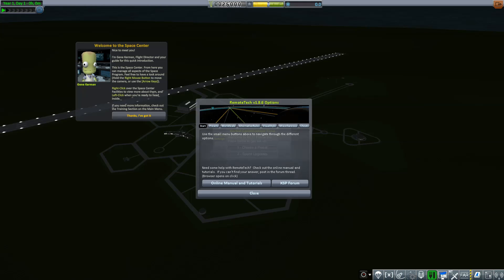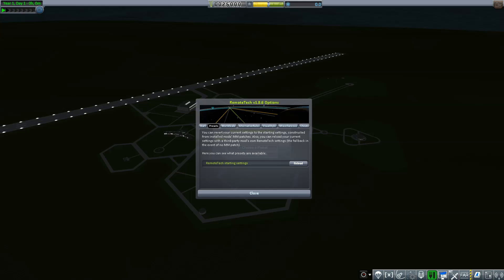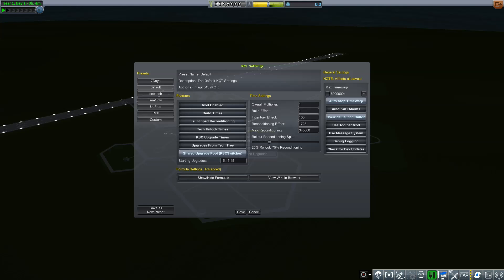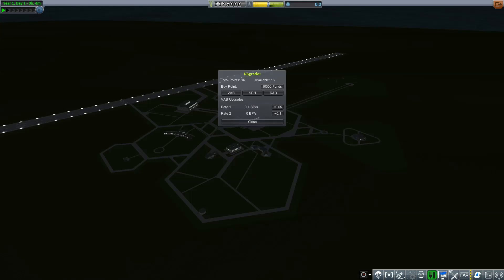Okay, so here we are. Welcome to the Space Center. The presets for Remote Tech look okay. We're not going to get too far into space, so it shouldn't be a problem starting out. If it gets to be too much of a problem, we'll change some things. Let's choose a preset for Kerbal Construction Time — we're using RP0. Save. We'll spend our upgrades. There's a little trick where you can launch rockets from the runway instead of the Vehicle Assembly Building, and you can also launch planes from the runway. But I'm not going to use it.